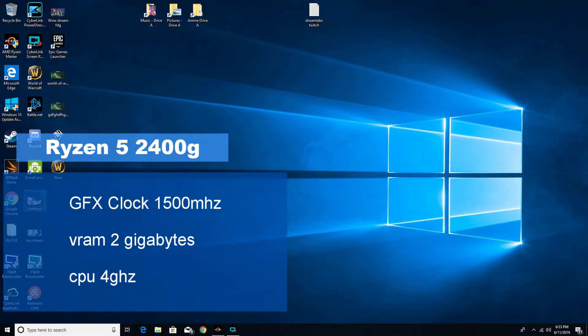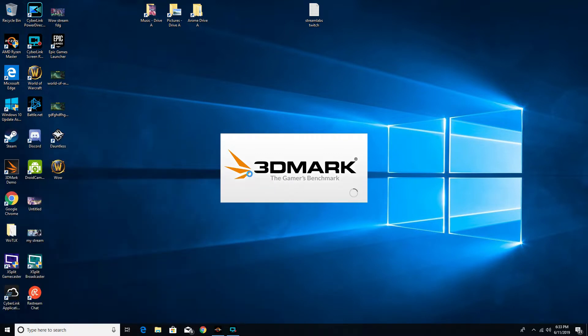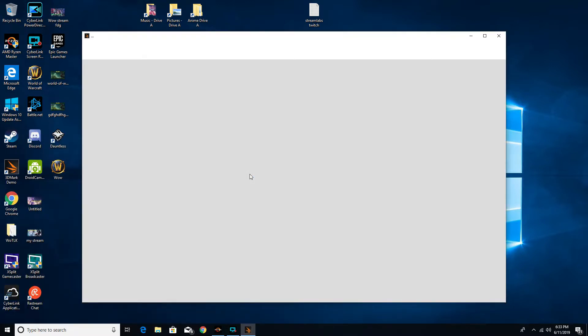I wanted to give you an idea of what the Ryzen 5 2400G will run at overclocked. I have the graphics clock set to 1500MHz, 2GB of VRAM allocated, and the CPU is set to 4GHz.